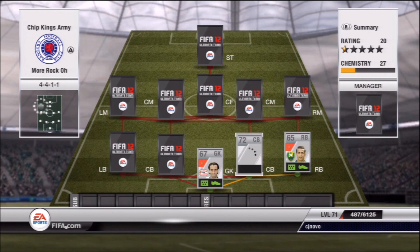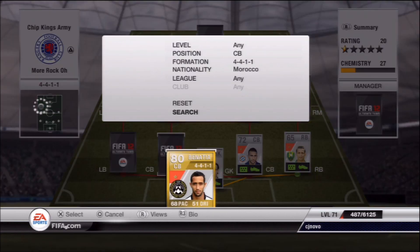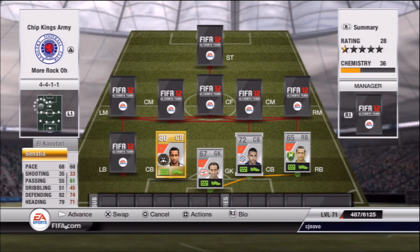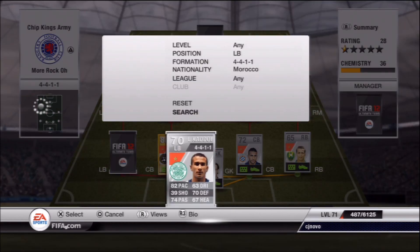Probably two of my favourite players in the entire squad are going to be the next two — the two centre backs. Unbelievable, these two. Their slide tackles, I don't know what it is about them, they just seem to get to every single ball. Their tackling is so clean; they never give away penalties or stupid fouls. None of them has been booked in any of the 10 games, and you know me — I love to slide about. I'm very aggressive when I play.